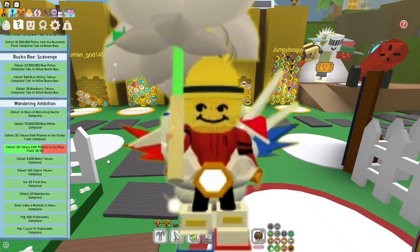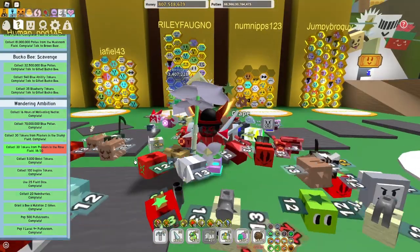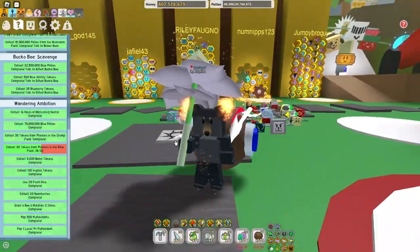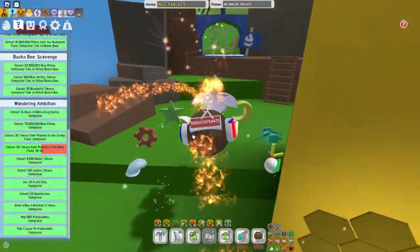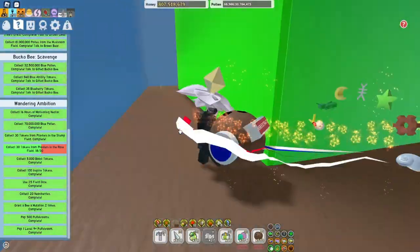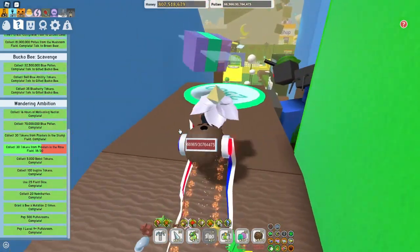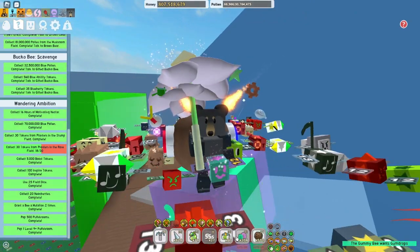Are you mid-game? Are you in a cycle of depression, wearing the honey mask, having nothing better to do than just suffer? Well, boy oh boy, I got the solution for you. It's called getting the gummy mask. But if you guys know what the gummy mask is, you know that gumdrops are pretty hard to get. So how are you gonna get 250, and like the gummy boots need 500? Well, I got some tips for you to speed it up.